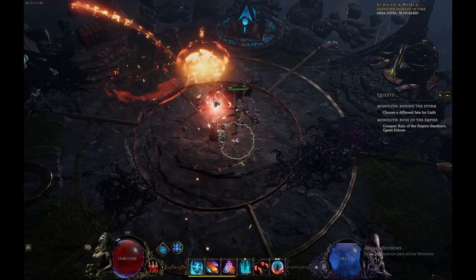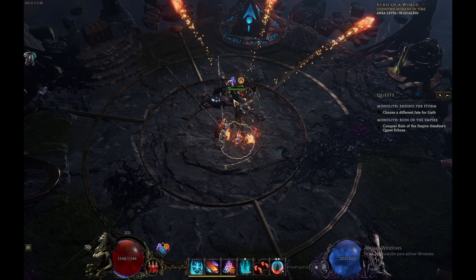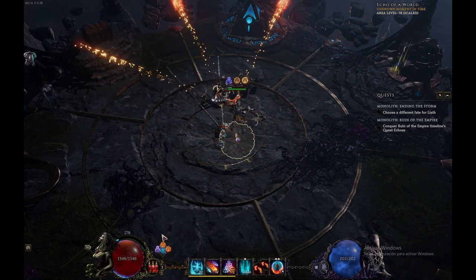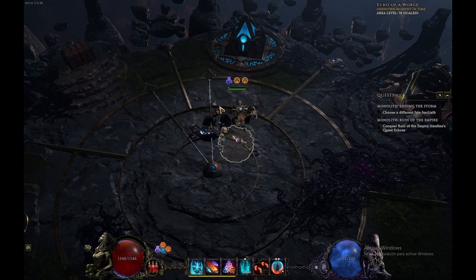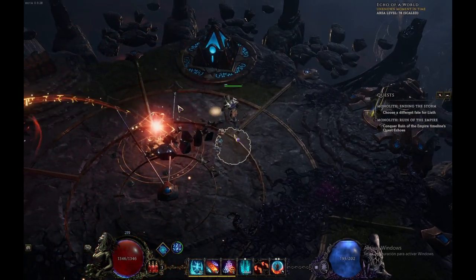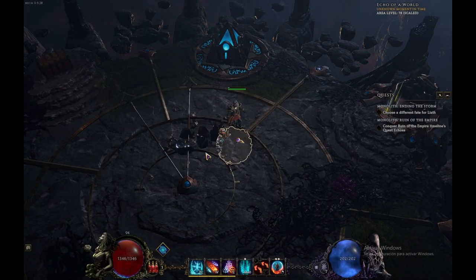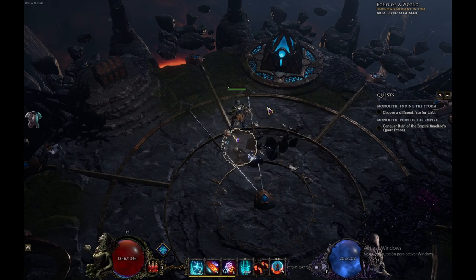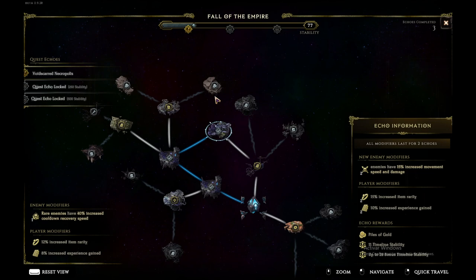The main skill I'm using — from the guide I'm following — is called Hydrohedron. I keep forgetting the name; it doesn't have an easy name to remember. It's like a totem or a hydra: you place it on the ground and it shoots targets. It actually aims at targets — it doesn't just shoot everywhere. I can show you as we do an echo. I grabbed the guide and kept playing the character until I hit the end of the leveling guide.